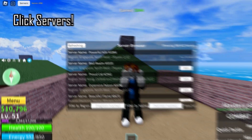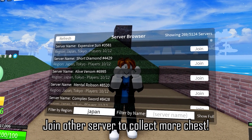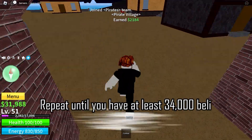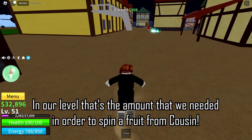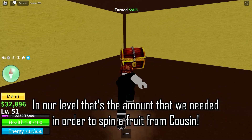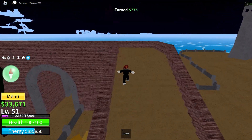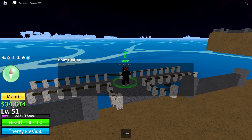Here we can get 4 chests. Click servers and join other servers to collect more chests. Repeat until you have at least 34,000 money. At our level, that's the amount needed in order to spin a fruit from cousin. We now have 34,674 money.